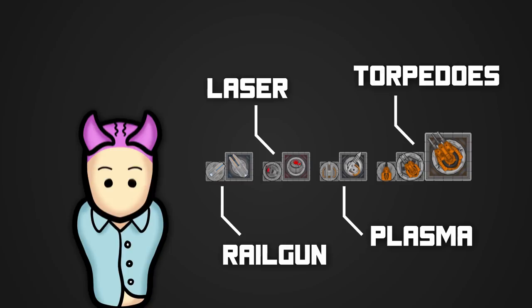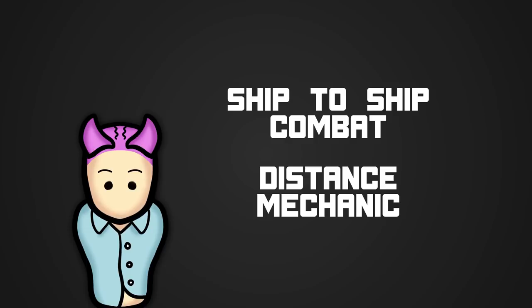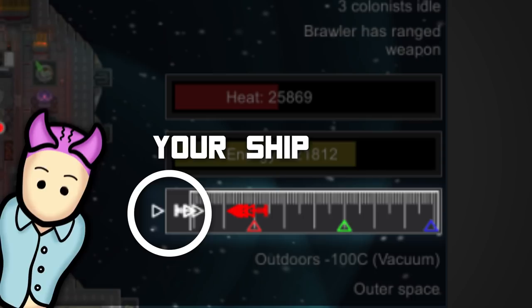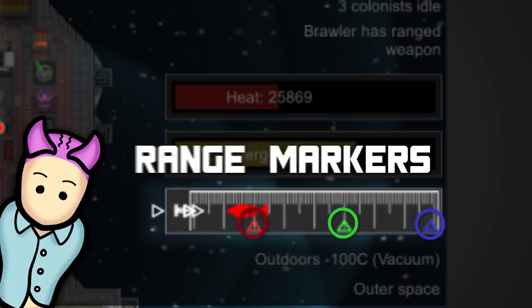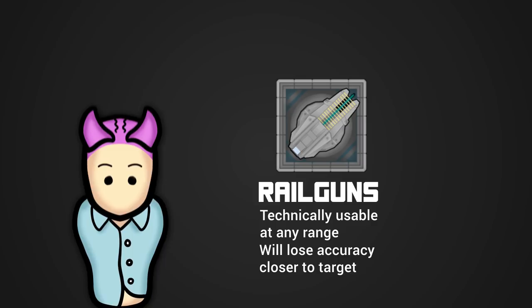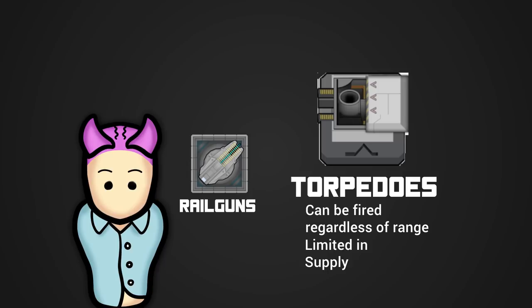Ship-to-ship combat relies on a distance mechanic. On the right side of your screen, there's a distance gauge which shows you how far or near your ship is from the enemy — your ship will always be on the left side. Together with a flight direction, whether advancing or retreating, the range markers indicate distance for both your weapons and the enemy's. Lasers are close-range marked red, plasma weapons are medium-range marked green, and railguns are long-range marked blue. Railguns are technically usable at any range but lose accuracy the closer you are. Torpedoes can also be fired regardless of range, but they're limited in supply, so don't go wasting them.